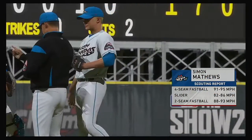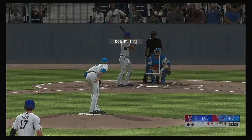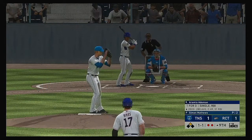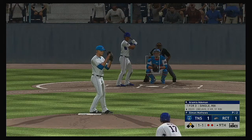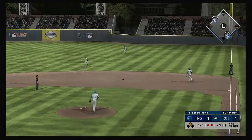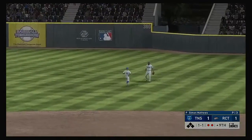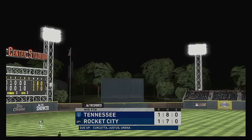Simon Matthews has been summoned and will try to keep this one tied, heading to the bottom of the ninth. Now pitching for the Trash Pandas, number six. To the plate: Aramis Ademann. Outfield flare out toward right center — Gerwitz ranging into the outfield tracks it down — and that will end the inning.